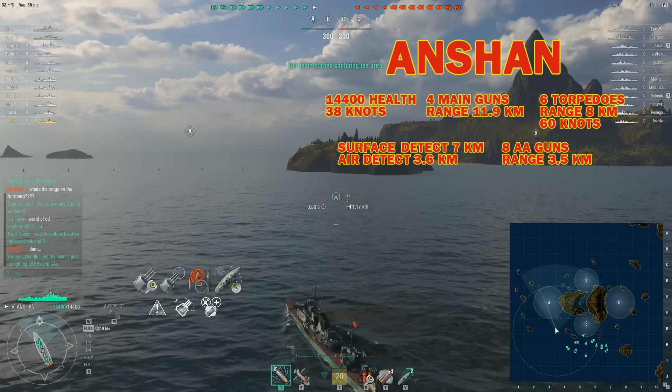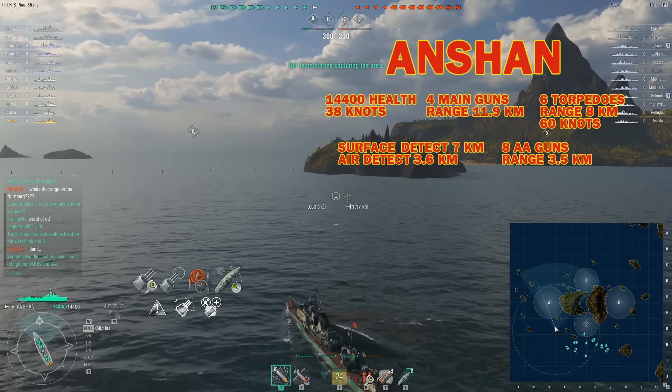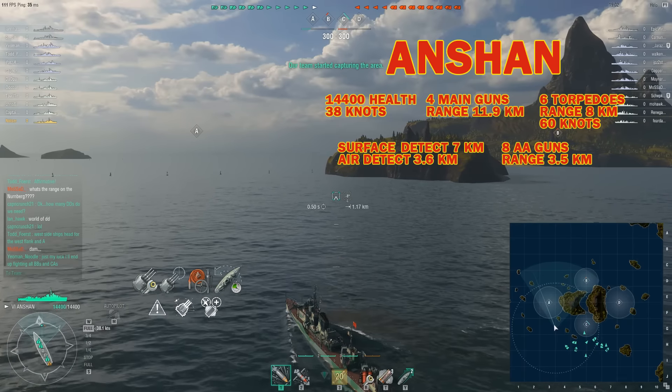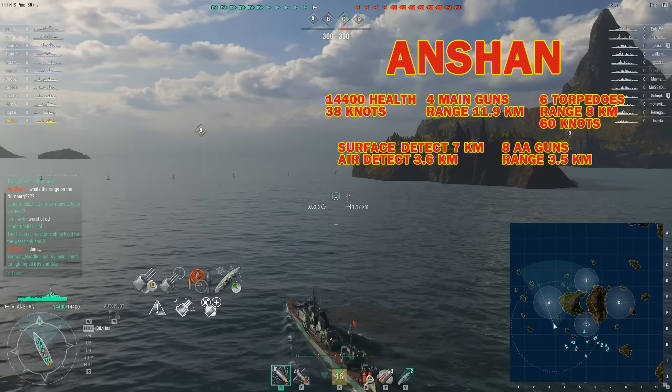Hey, this is NotSir and this is the tier 6 premium Chinese destroyer Anshan. It has four main guns, six torpedoes, eight AA guns, a surface detection of seven kilometers, top speed 38 knots, total health 14,400.